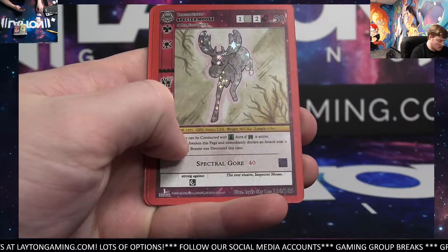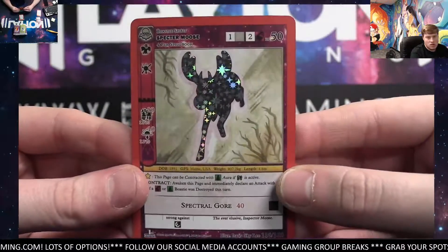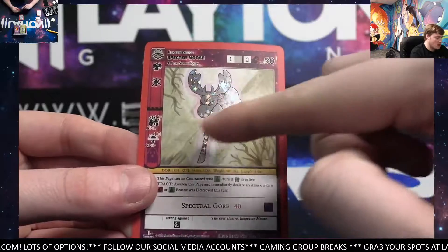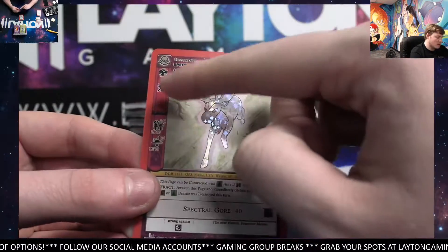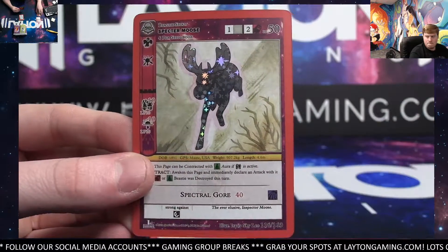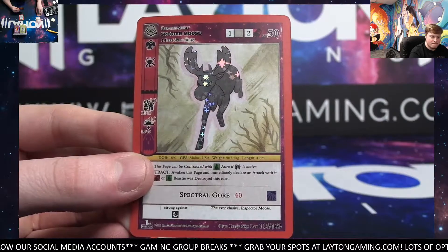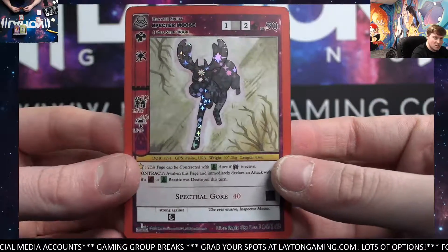Spectre Moose Reverse. So Jacob, this is going to be the Reverse Hollow — it's when the character is the Hollow. The Full Hollow would be if the background is Hollow. So this is Reverse; Full would be the background. The Full Hollow is going to be the more valuable of the two, but the Reverse does still have value.